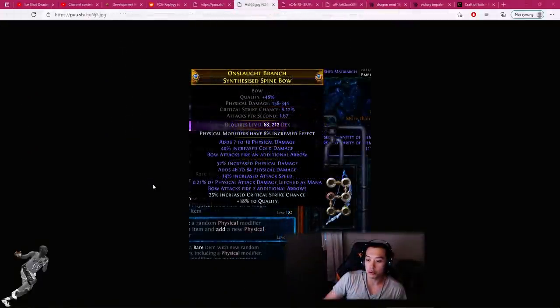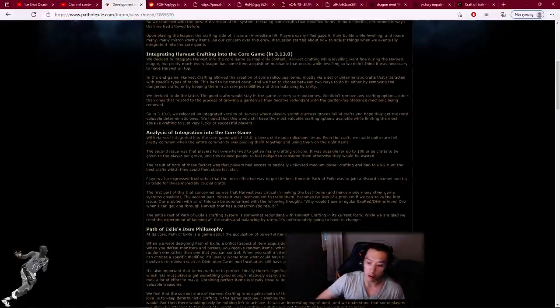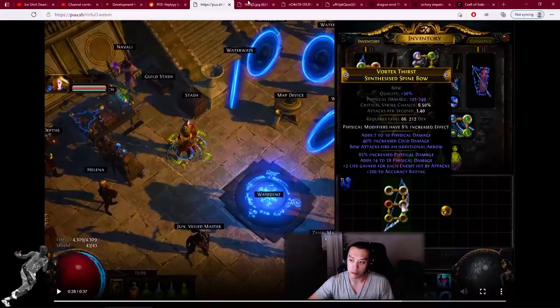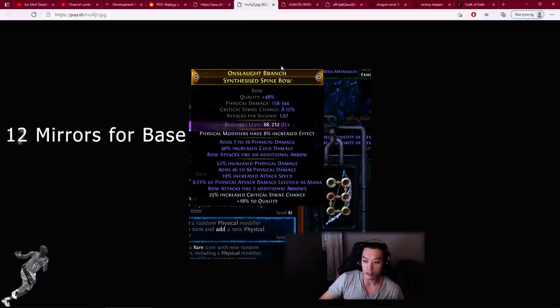Moving into Ritual League, the item was just sitting in standard getting a few copies here and there, nowhere near as much as before. Then at the end of Ritual League, the community got very upset over the Harvest Crafting Manifesto — they announced you could no longer remove mods on influenced items, and annuls were essentially removed from the game completely. Someone in the TFD Discord knew about this item and wanted to fix it, knowing it was the best base possible but that triple T1 prefixes would be a pipe dream once Harvest was gone. They negotiated and bought the bow for 12 mirrors — and that's where the luck ends and turns into a nightmare.